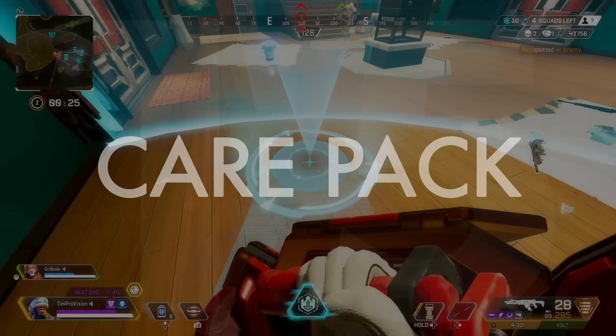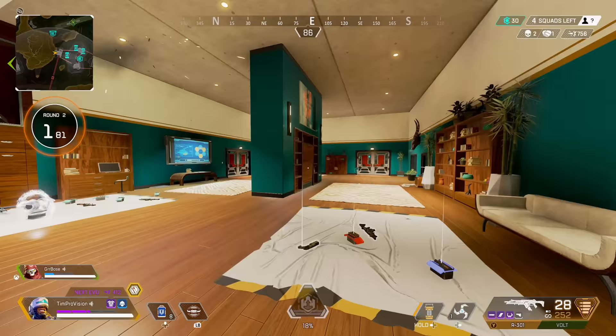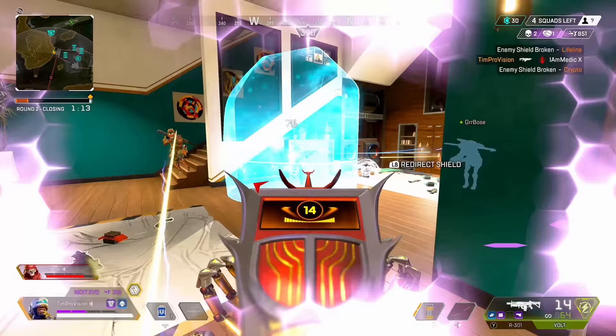A PSA and tip for the Rampage: it now comes charged up straight out of the care package. I still think the Rampage isn't the greatest weapon to use all game long, but if you are fighting around a care package — which happens fairly often as it's a spot of congestion — you may be wise to pick it up and quickly mow enemies down since it is charged up and ready to go.